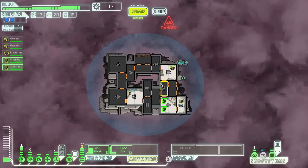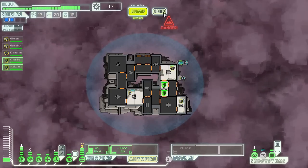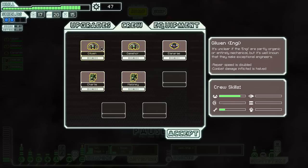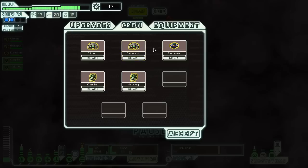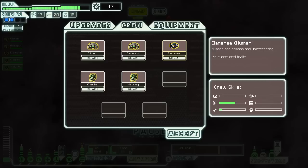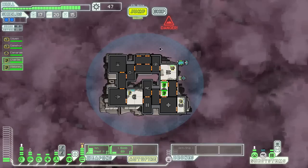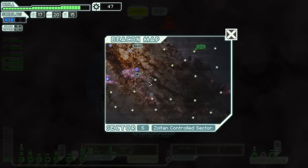That worked out rather nicely. Let's take a look at our crew. Our two mantises are getting quite proficient at fighting. Gilvin has almost reached the first military grade in piloting. Game order has two military grades at the weapon phalanx — two ranks. Ensign Aela is still working at his first rank at shields. Very well. Jump on.